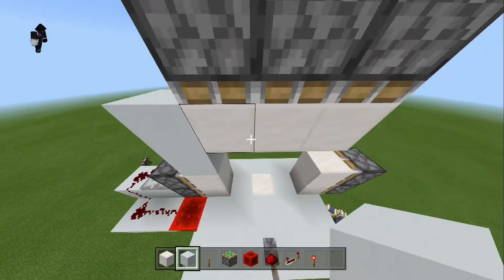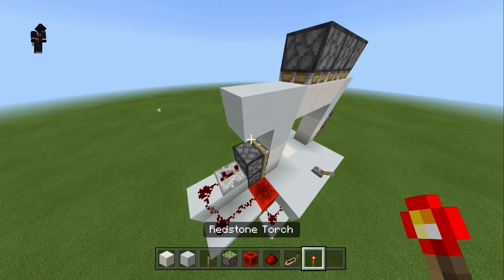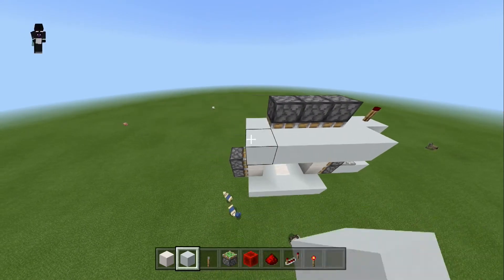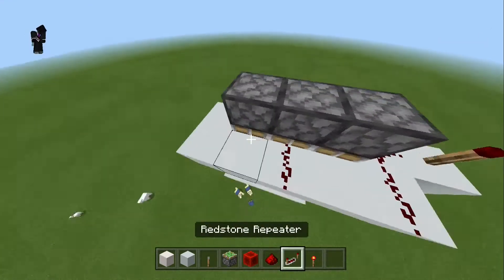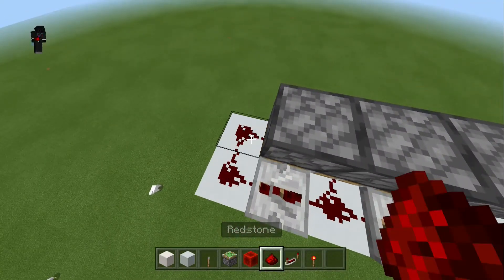Now we fill these blocks in to make the door look more complete, and add a block here with a redstone torch — the top one should turn off. Then we add blocks going around the back, place redstone dust here, here, and here, and add a repeater set to two ticks and another set to two ticks with redstone dust connecting them.